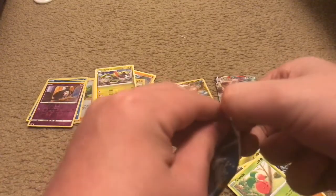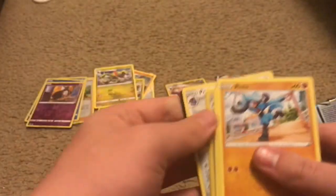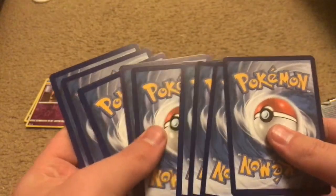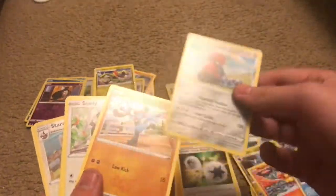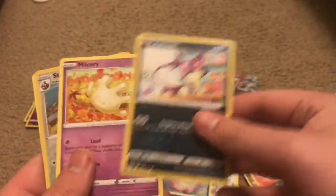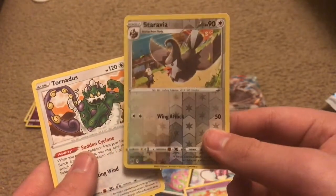Two more packs to go. Let's open the seventh pack. I think I finally know how to open packs now. Pack seven: Energy, Torkoal, Double Turbo Energy, Probopass, Riolu, Starly, Spiritomb, Purloin, Milkery — and a reverse holo... no, reverse holo Staravia — and a Tornadus. Very nice.